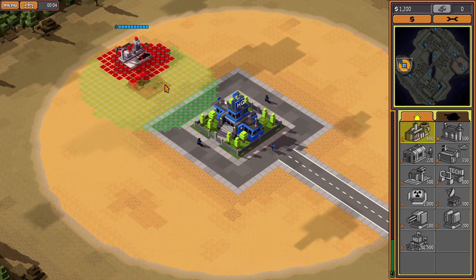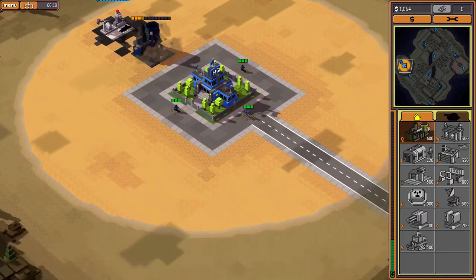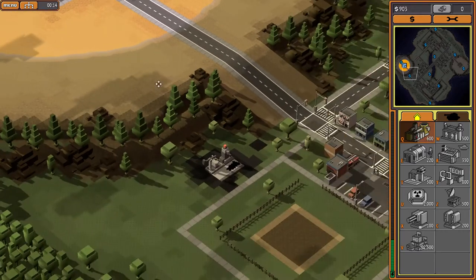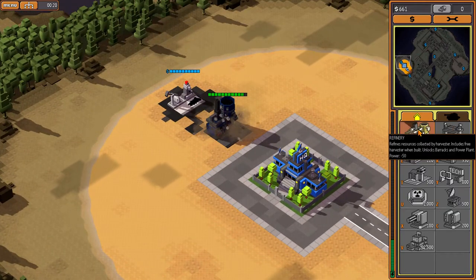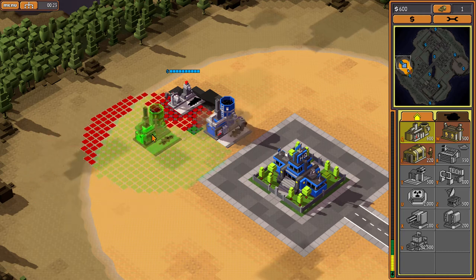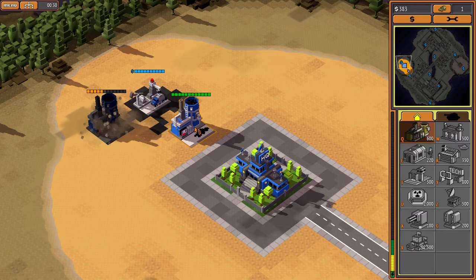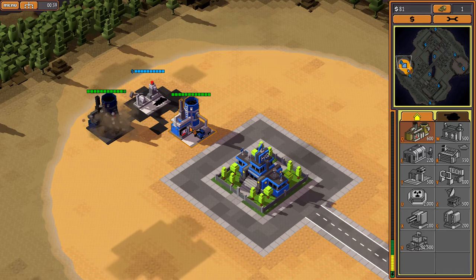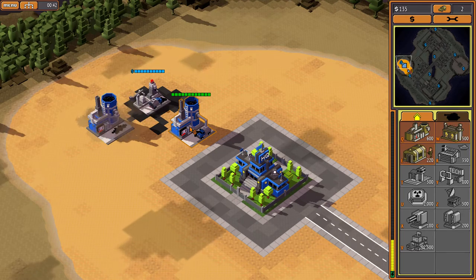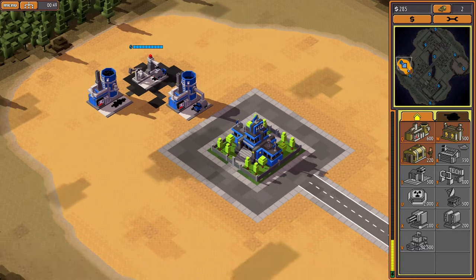Let's see here. First, get the Refinery up. Let's see here. So I get these guys close to here. So I'm going to try the quick... Let it unload, and then I'll sell it. Come on! He takes forever! This is probably not the best build.